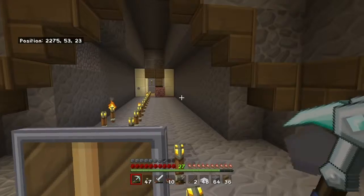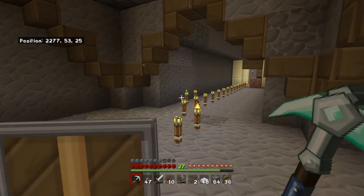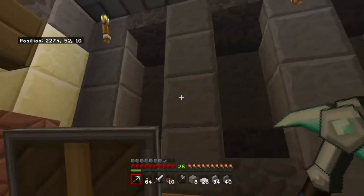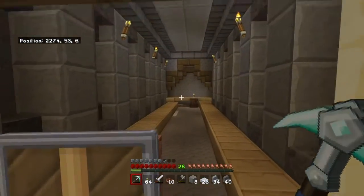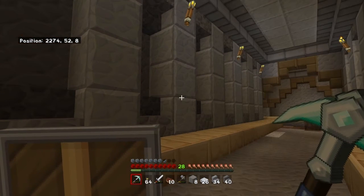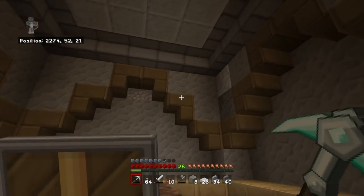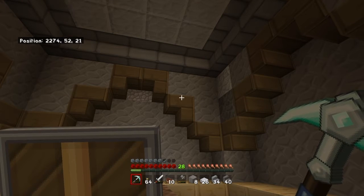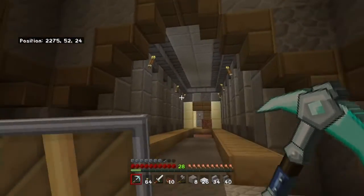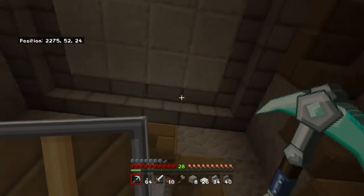Now I've got to work on the pathway up towards this area, which shouldn't be too hard — it'll be the same design and concept as my other tunnel pathways. Little progress update: the pathways along here are the same as the others, how I want them to look. I've got birch wood half slabs in place — probably could have used full blocks, but I felt I'd get more coverage using half slabs.